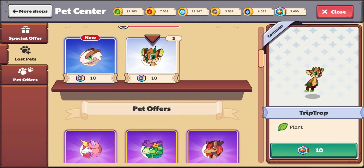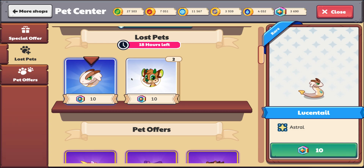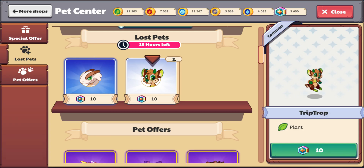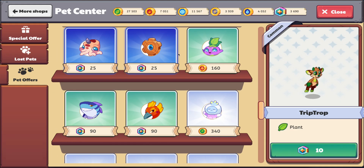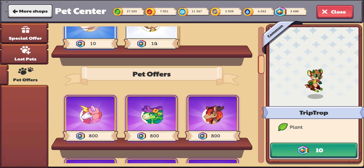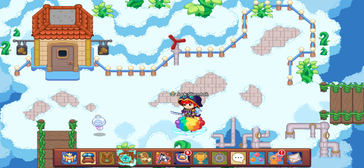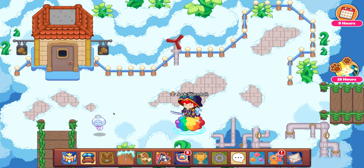Look — two. That means two in stock and you can get them for 10 magic coins each, which is insane. There's a little two icon there, so it would be two things in stock. I could hypothetically get 99 of these, and our pet collection is just going to keep growing and growing and growing into this Pet Center.